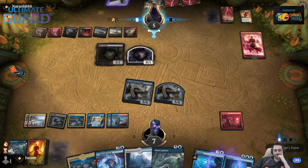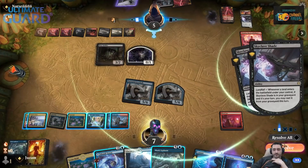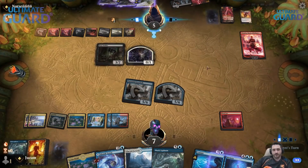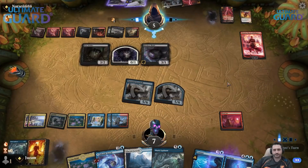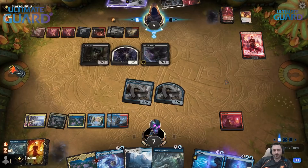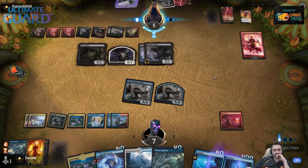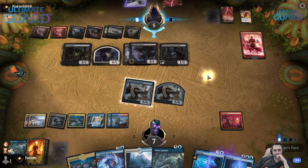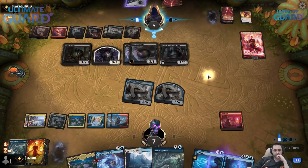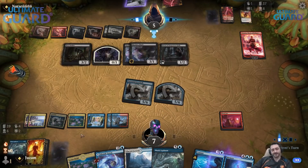It looks like they don't think they can get killed by the Shark Typhoon — they're just trying to survive against the two Gearhulks and give themselves one more turn so that they can use Chandra for the emblem next turn. Now they can play Priest and they die to the flyer. Gearhulk plus Sublime Epiphany — that was a pretty solid turn.